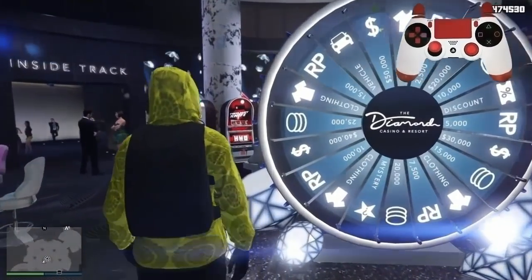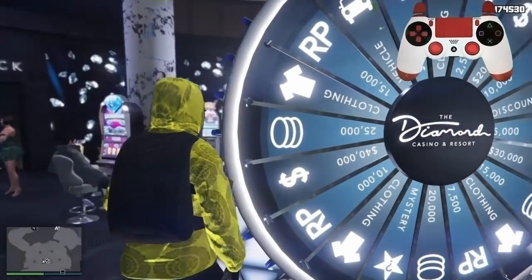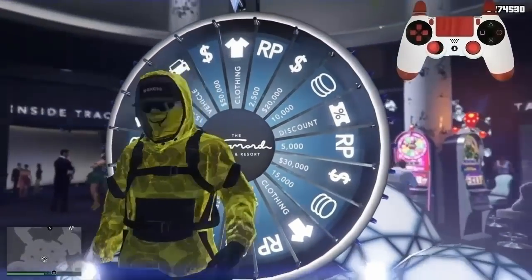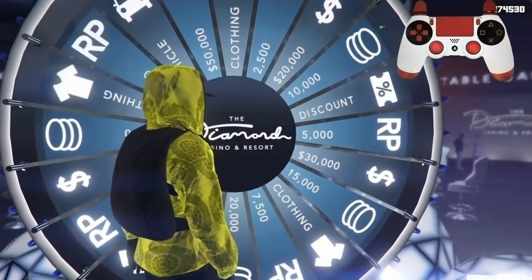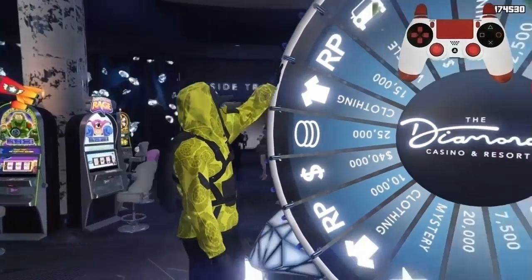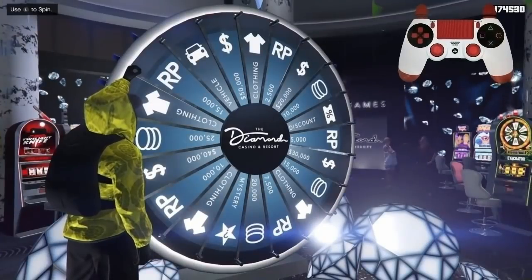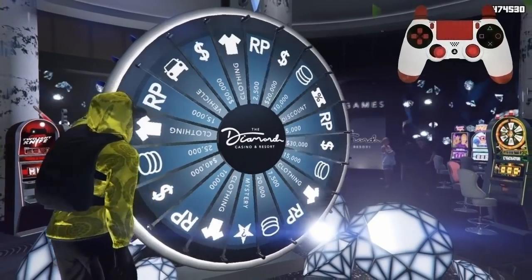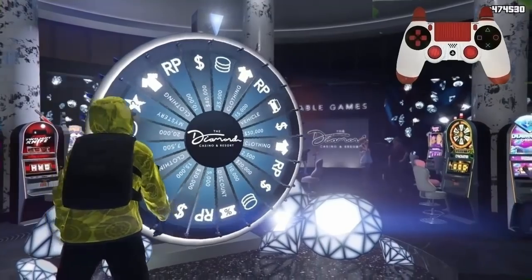I'll show it one more time in slow motion. If you guys do get the car, please subscribe — we're getting so close to 100k and you could really make a difference. So in slow motion: walk up to the wheel, click right on the D-pad to spin, then you'll get a message — click X or A, it works on both Xbox and PlayStation. Right when the indicator pops up saying 'use the left stick to spin,' start counting one thousand, two thousand, then spin your left stick from left straight down in one exact motion. Put your controller down and don't touch anything.